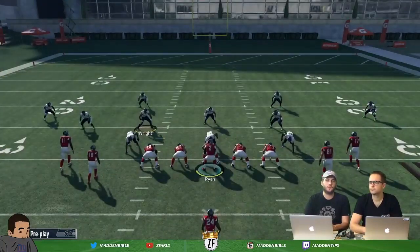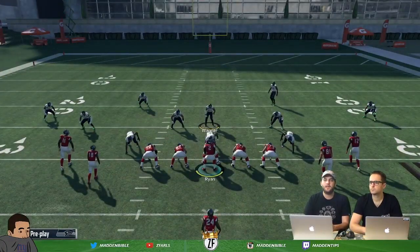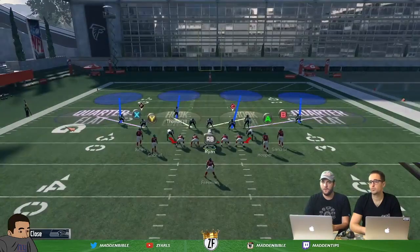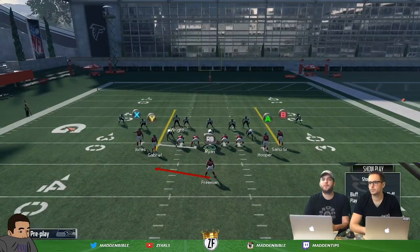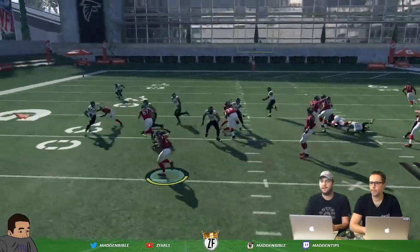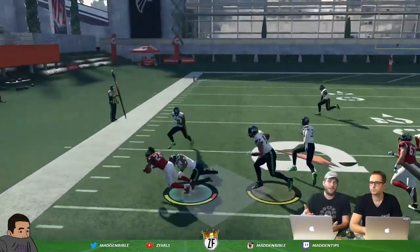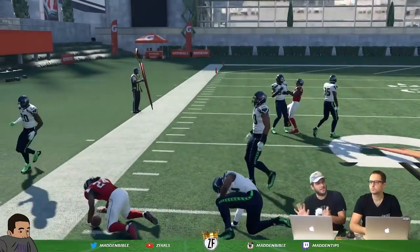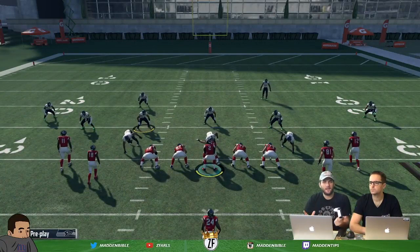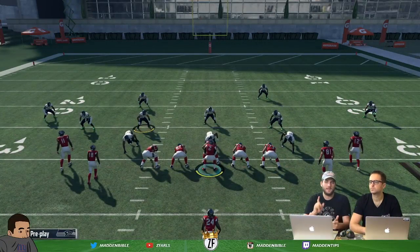The other thing you can do if you're truly worried about safety play is bring them in the box. But then you really lose out against the pitch. You lose your support on the outside - that's just something to monitor. You want to bring the safeties up because they play great run support, and that's the way you want to stop interior runs.